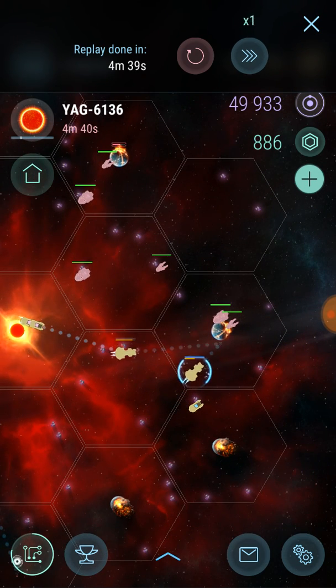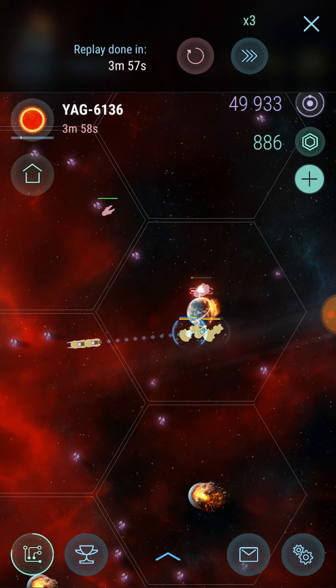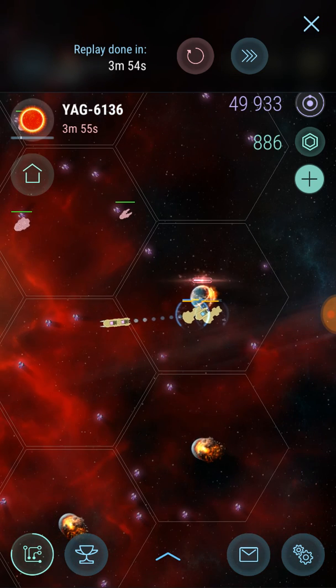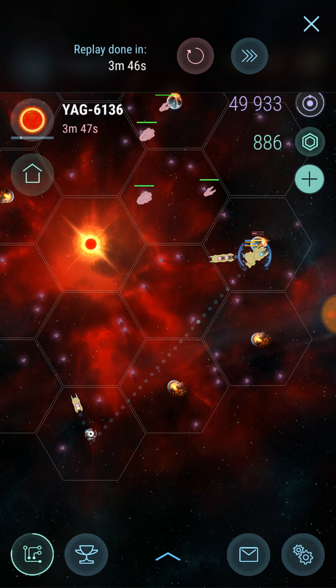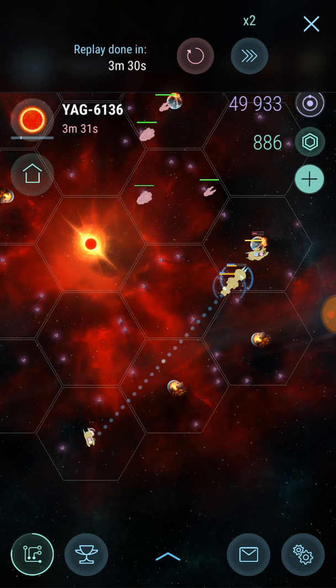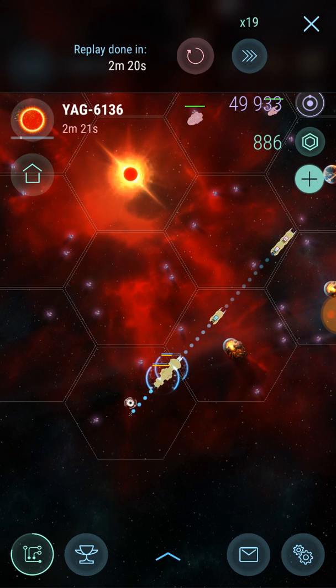Pretty straightforward — he's got the strategy down pat. I'm not sure if he learned it on his own or from watching other corporation members, but he does a very, very good job of time management and enemy management. He didn't lose a single ship — just a little bit of structure on his battleships. Overall it was very effective; he came out with probably 10 or so artifacts, which is a good chunk of change especially for red star 3.